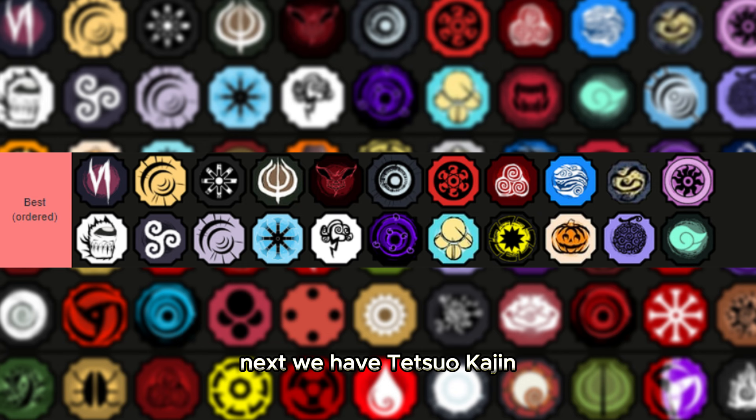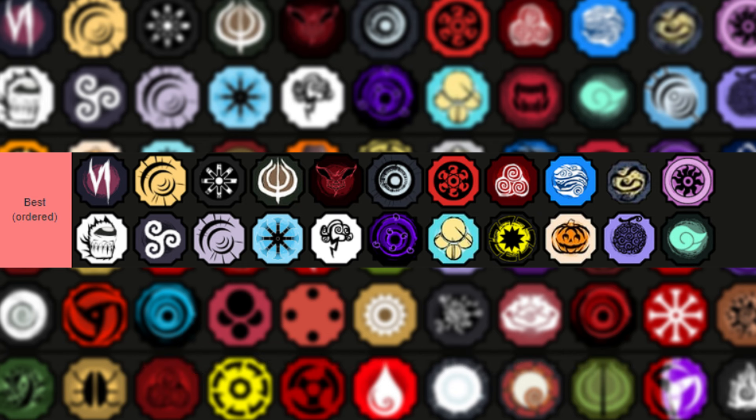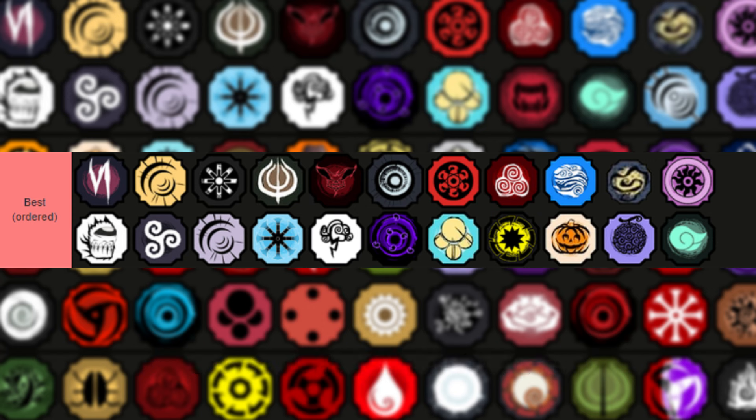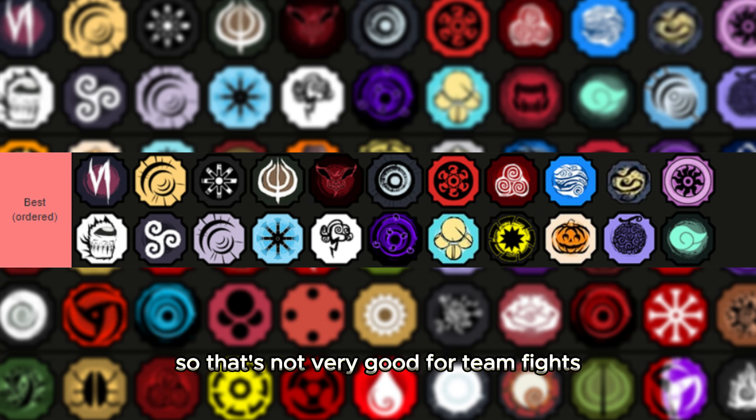Next we have Tetsuo Kaijin, really good for 1v1s but not so much for teamfights. The mode is super good especially with the counter — the counter is super strong. In teamfights it can get tricky because people can cancel your counter if they just attack you. The first move is a taijutsu ability that only attacks a single person, so it's not very good for teamfights either.